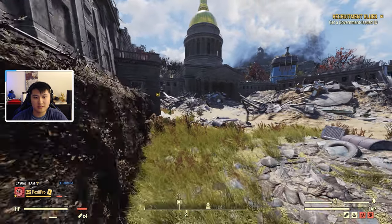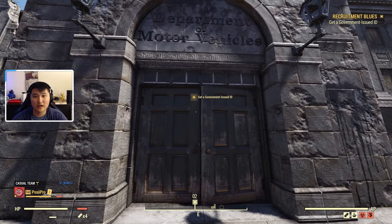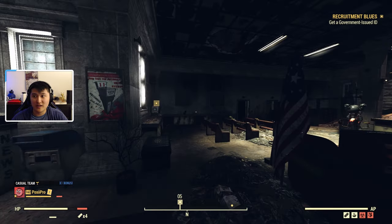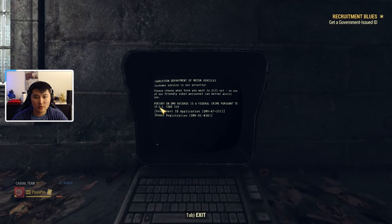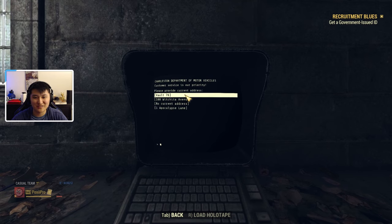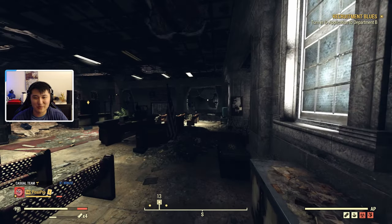Once you're in the Charleston Capitol building area, you pretty much just follow the quest marker into the actual DMV itself. Once you're inside the DMV, we're going to have to get a government issued ID. Go over to this application terminal, hit the government ID application, and pick this option. Enter your name — occupation is going to be army recruit, and current address is going to be Vault 76. Those options don't really matter too much, but if you're worried you can pick what I picked.